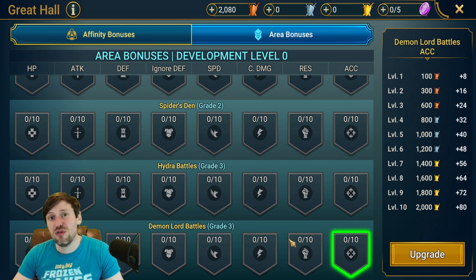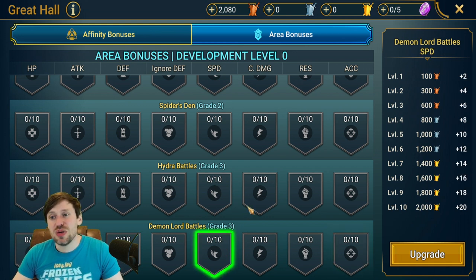For most players, you probably want to try to avoid putting points into Clan Boss. One thing nobody should be doing is touching Speed — this could really mess up speed tuning for unkillable team comps or other team comps. Definitely stay away from putting any speed points into this.